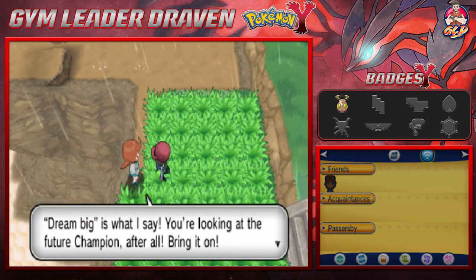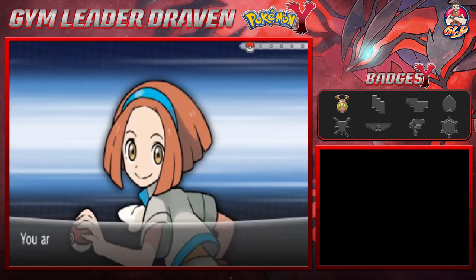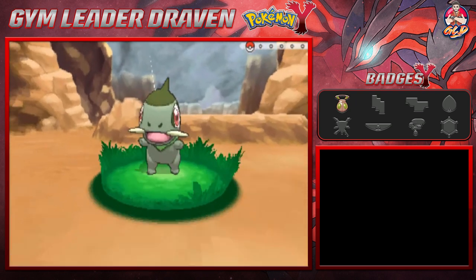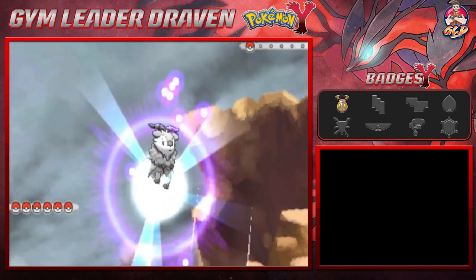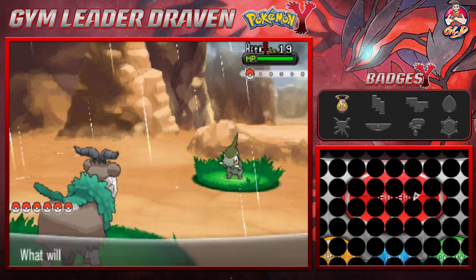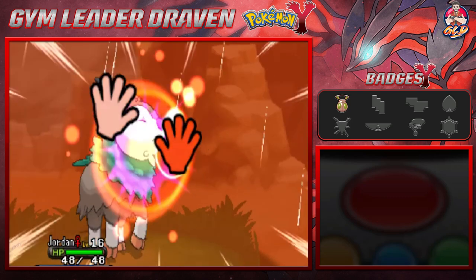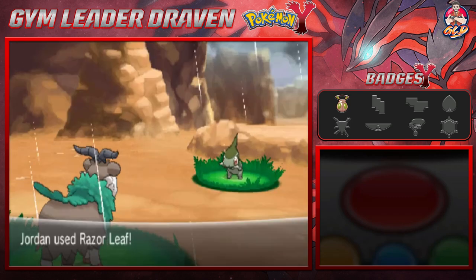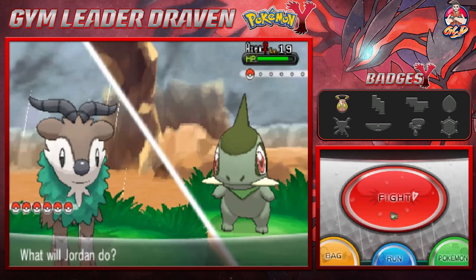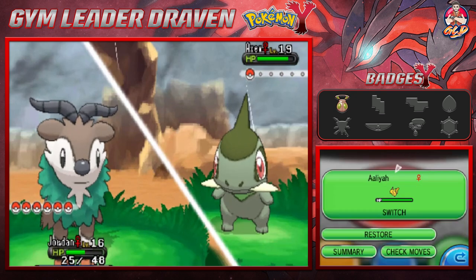You're looking at the future champion — bring it on! Okay I don't believe that. Now here we're going to be taking on an Axew. This is going to be crazy because Axew is a pure Dragon type Pokemon, and if you guys remember from Pokemon X, yes we had one. We're going to go straight for a Razor Leaf, but this guy hits with an Assurance attack. Razor Leaf — doesn't work, holy crud!